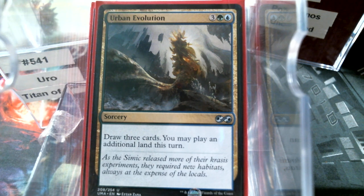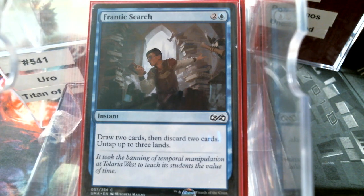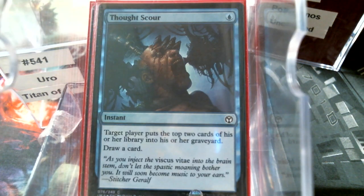So I went to: let's draw some cards. We're going to Frantic Search — it's drawing two and discarding two, so we're putting three into the graveyard. That almost gets us there. We have Thought Scour, which for one mana puts a card in our hand and three cards in our graveyard. So the possibility of playing Uro pretty quick is there.